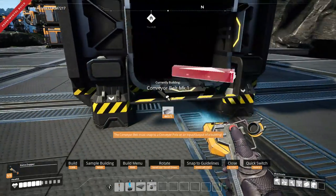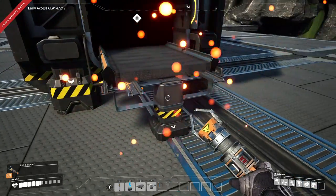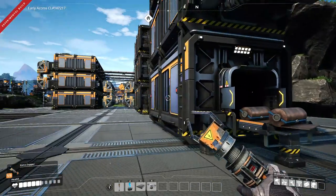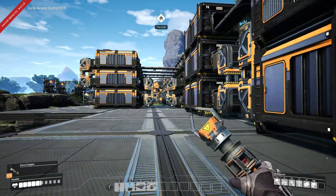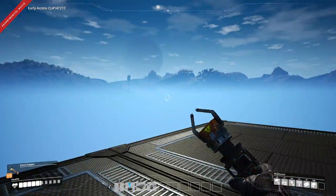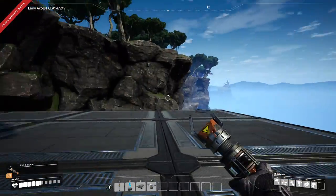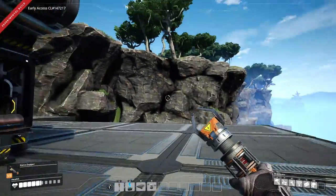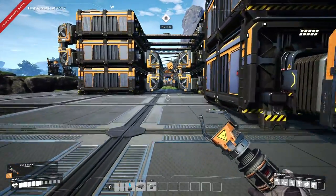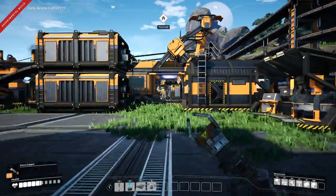A little bit of decoration for these — this way we can show what's in the container. And then out here will be your space elevator centered here. Hopefully that'll look nice with all the storage containers around it, and then a nice path coming straight back to our hub and into our land factory.